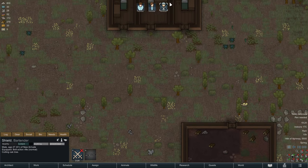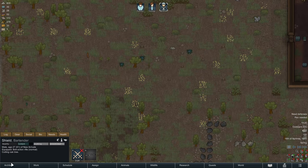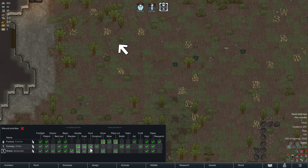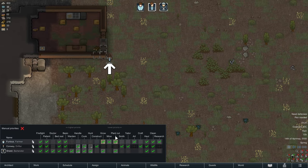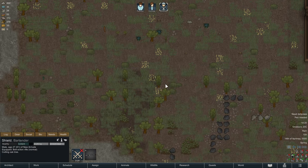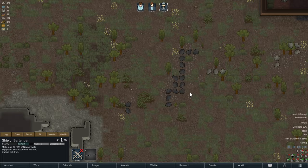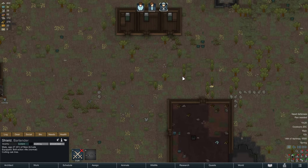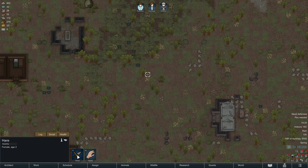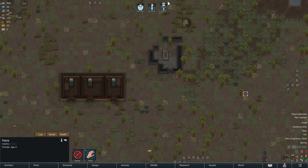While Conway is building that, we're going to get into hunting. Let's go into the work menu and see hunting — Shield and Conway are assigned to do that. I'm going to deactivate that from Conway because I don't want him to. Shield is going to do the task. For automated hunting, you need a ranged weapon, otherwise it won't work. We're going to let somebody hunt the bunny.